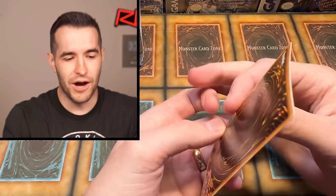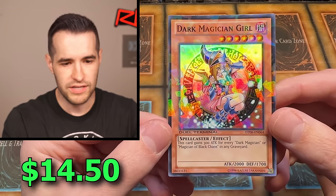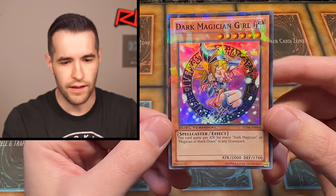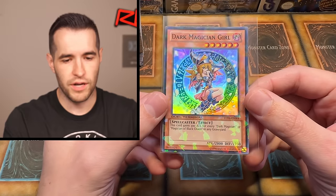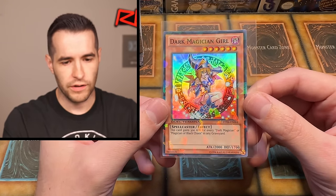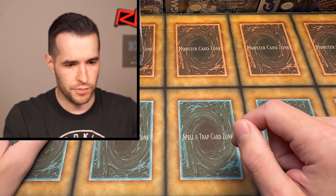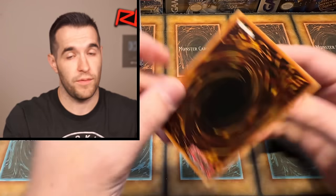The one we've been waiting for — the super rare Dark Magician Girl, super Dual Terminal. It looks like it's a little bit off-center. Let's go ahead and sleeve this one up. Not crazy money — I think last time I checked it was around $40, maybe a little bit less than that. So it's worth a little bit — could have gone up, who knows, since I've last looked. Really nice card on the Dark Magician Girl. There should be more of them in here.